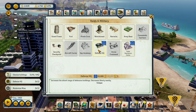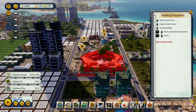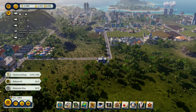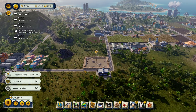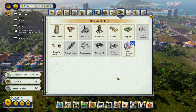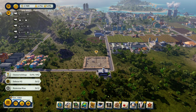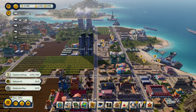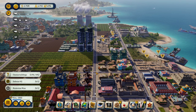Defense HQ — increases the attack range of defensive buildings, decreases nearby liberty. Now why Defense HQ? Oh! Defense HQ is massive, guys. This is the Pentagon. Holy crap, that's big. I've got a freighter coming in.